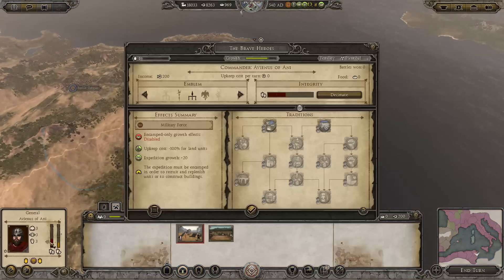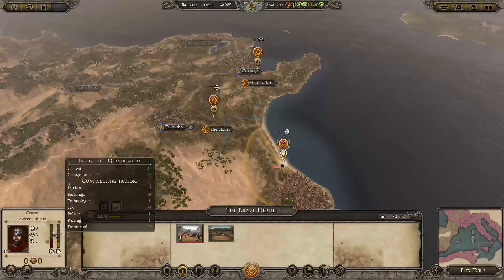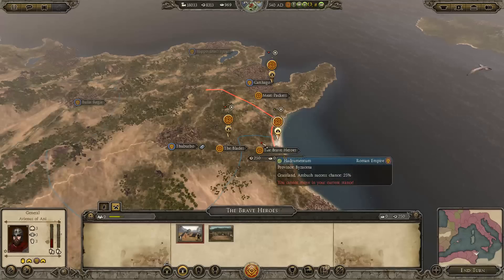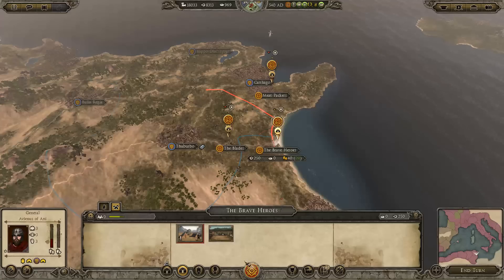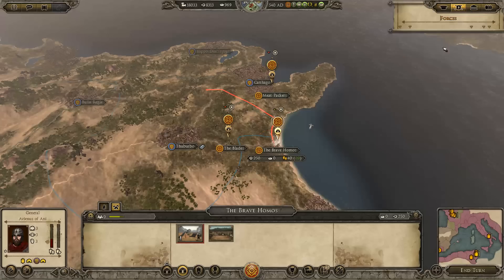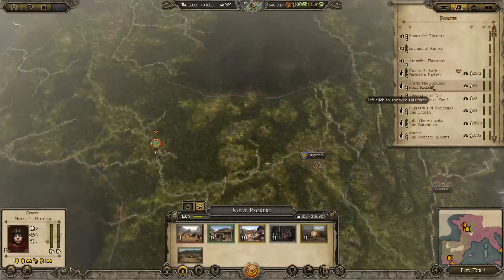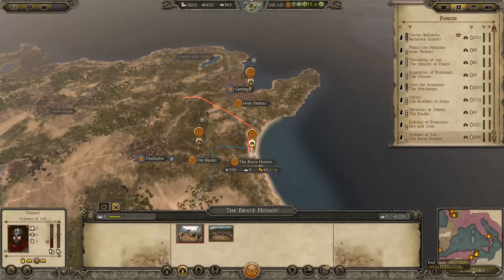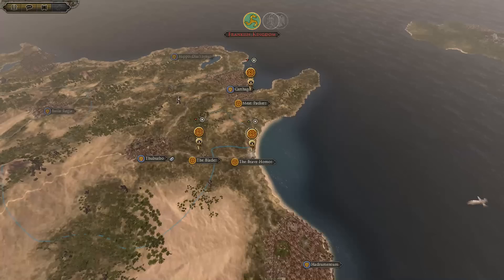They can't go far — this needs to be decimated. That's severe problems. Can't build anything here, let's move on to the next turn.